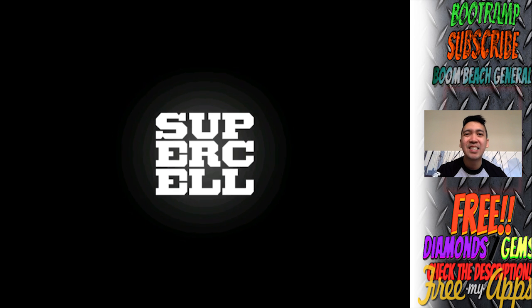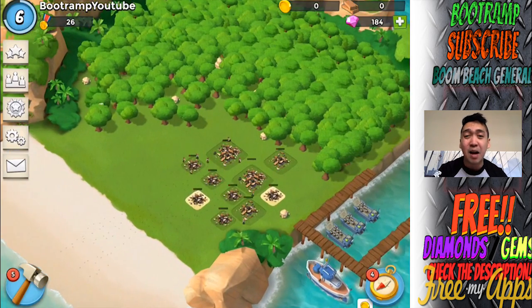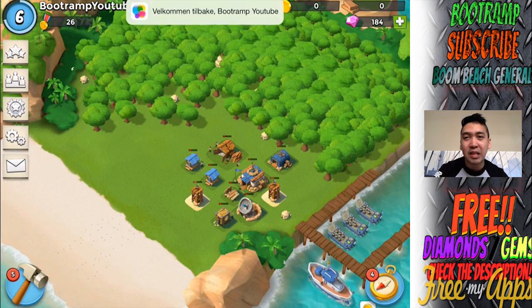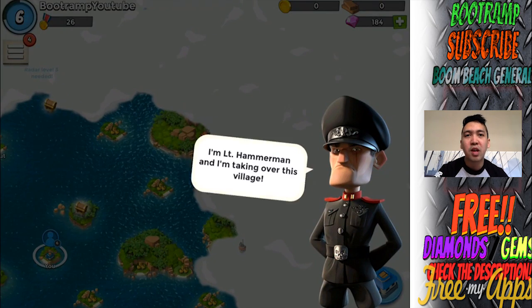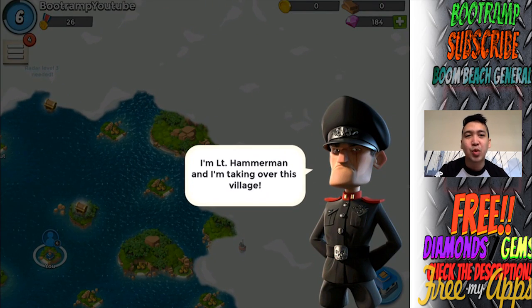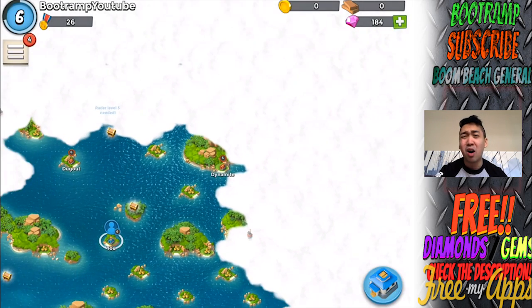What's going on guys, this is the boot tramp playing Boom Beach, welcome to another episode of Zero to Max. Let's load up this game. This is my base — completely crushed, all of my resources are basically gone, the gold, the wood, pretty much everything. We do have Lieutenant Hammerman here and he's talking about 'you two will be my slave, mwahaha.'